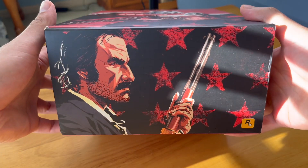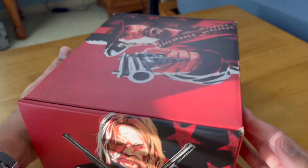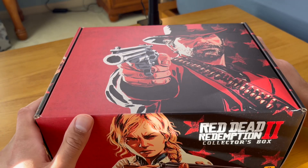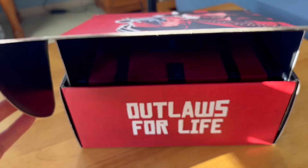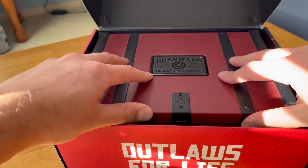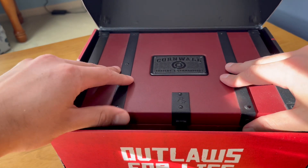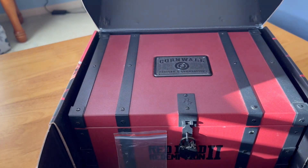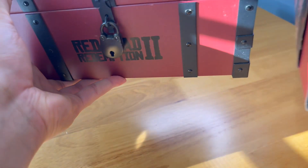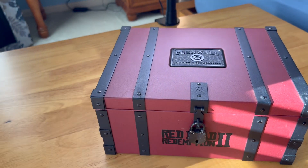Let's figure out how to open this. Look at the artwork on this box — I mean, this is just really incredible. Of course, Sadie — one of the greatest character arcs ever as well. All right, let's take a look. Outlaws for life. Oh my God, this is sick. Leviticus Cornwall, Fright and Commodities. This is strong. Oh, and it opens like this. Lock and key. Yeah, this is heavy — this is a very solid product here.